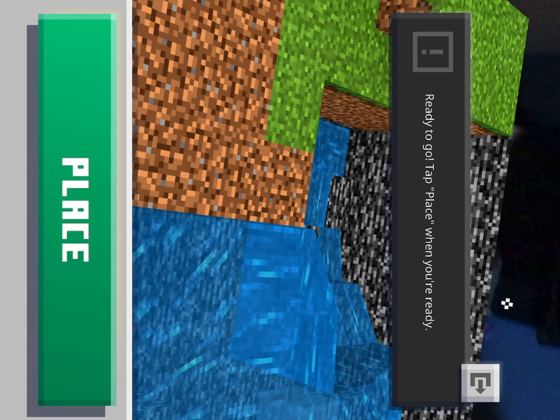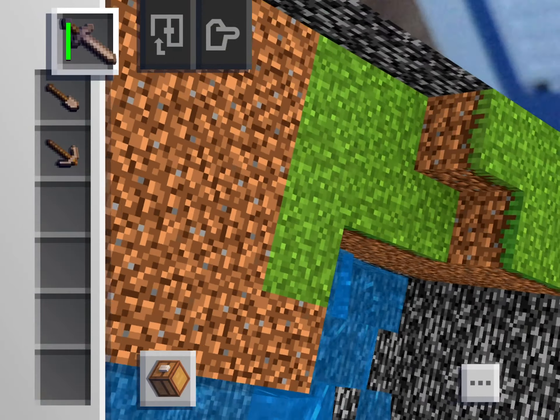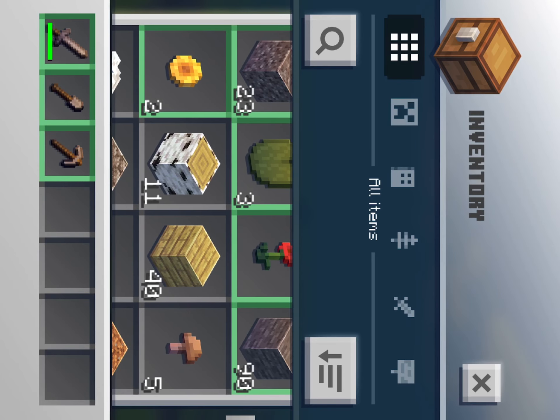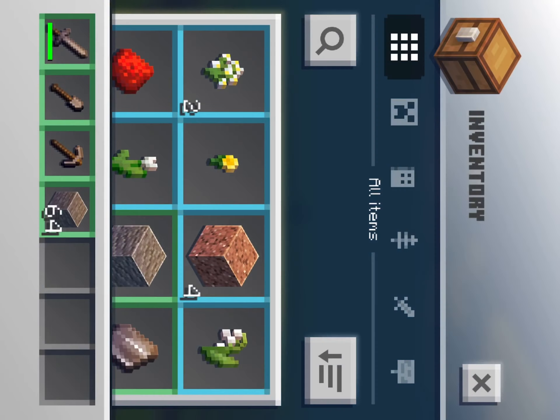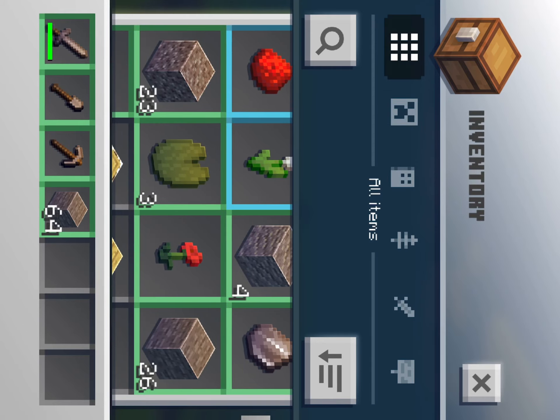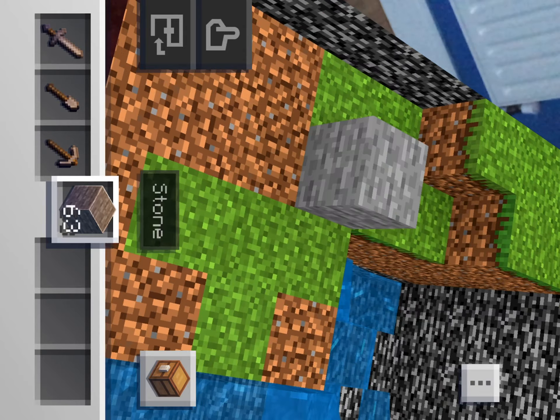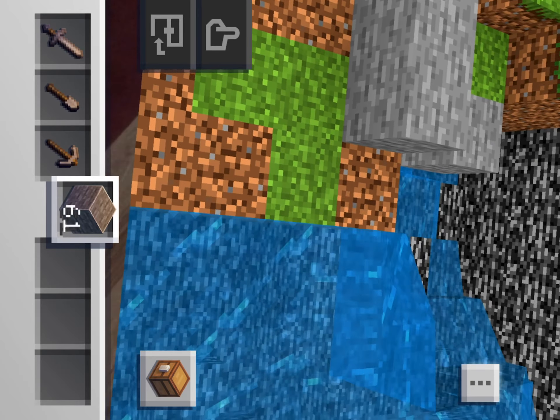I'll place it down — bam, there we have it. Now you can go to your inventory and get some blocks. One of the best features: you can have over 64 items in your inventory, and in your hotbar, 64 as well. You just tap where you want to place a block.